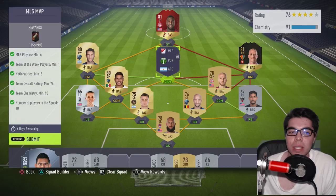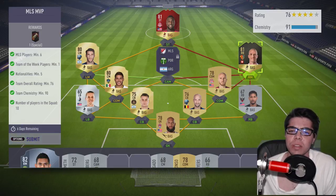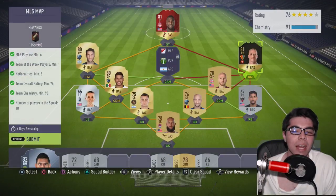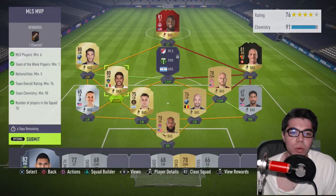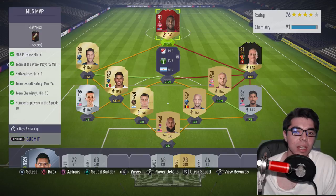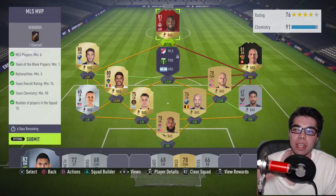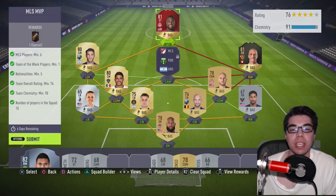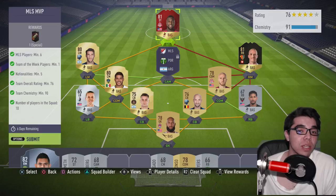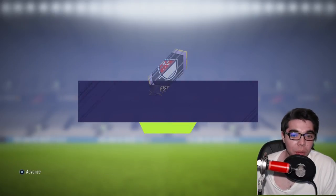To unlock this card it's a little expensive because you have to include a Team of the Week player. I had this card for 15k prior to this, and the whole squad around him — I don't know — didn't cost too much. I'm using an untradeable Altidor card, so I'd say this probably costs like 30 to 40k, which doesn't seem like too much, but it is 30 to 40k you're never gonna get back. There are probably cheaper ways to unlock it though.